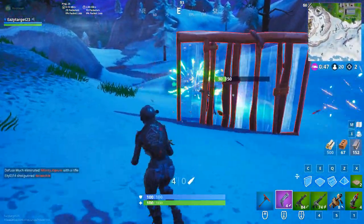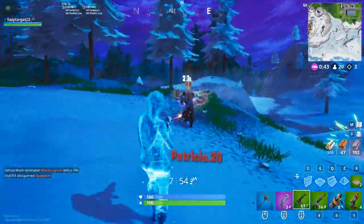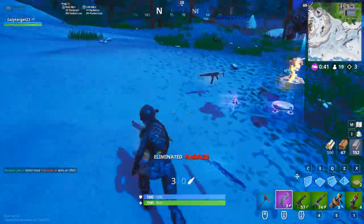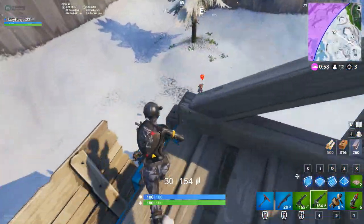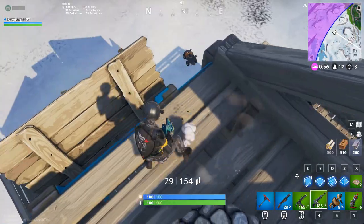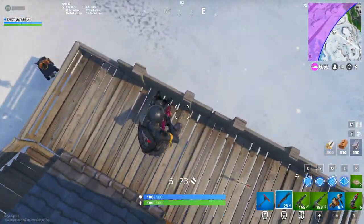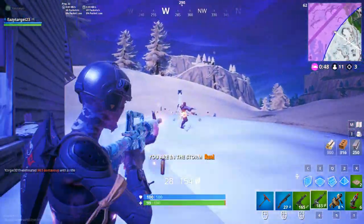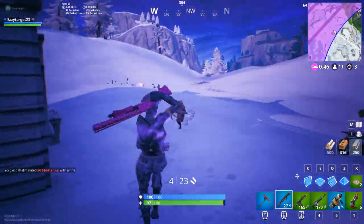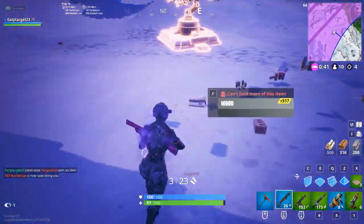As you can see here, it's very effective whenever somebody is turtling up or trying to stay behind a wall. Just go ahead and throw down one, and then stagger the other one so it's a little bit behind them or to the side where you think they're going to go. Hopefully, whenever they push out of their box, they'll get hit by the first one or move into the one you placed down to get that damage in the predicted area. You can place up to three of them, so make sure you don't throw down more than three because it will delete the first one. Lay those suckers down, then push on in and get that kill.